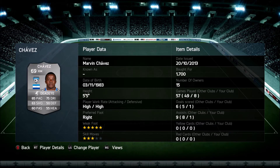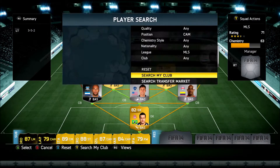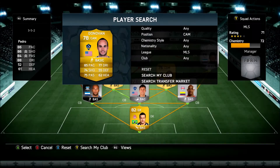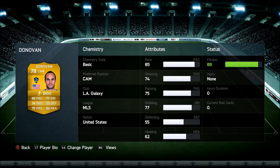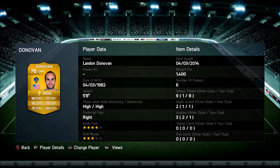He's only 5'5" but he's a winger so that's fine. At CAM we got Landon Donovan — the savior during that Algeria game, Americans know what I'm talking about from the last World Cup. Three-star skill moves, four-star weak foot, 85 pace — great all-around player for 1400 coins. Probably the best American player, though it's debatable — Dempsey's definitely better than him right now.